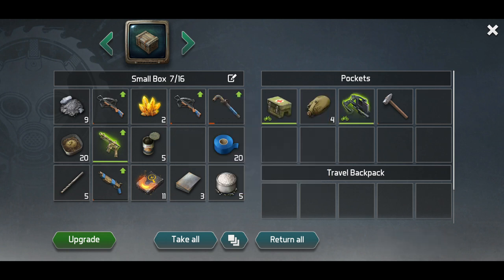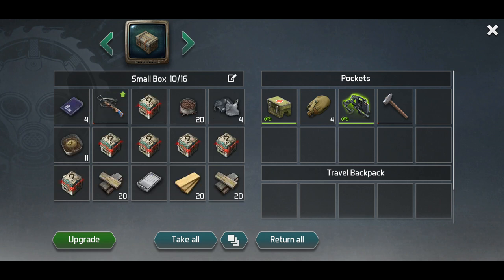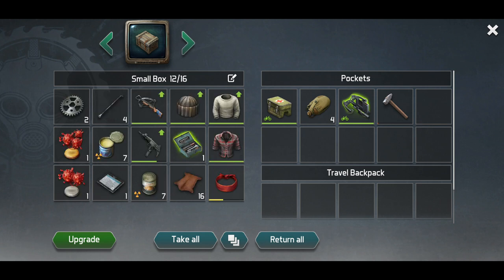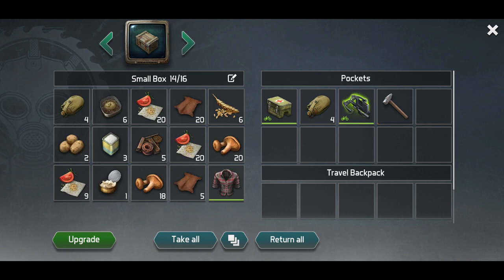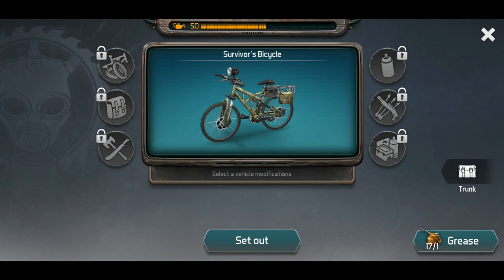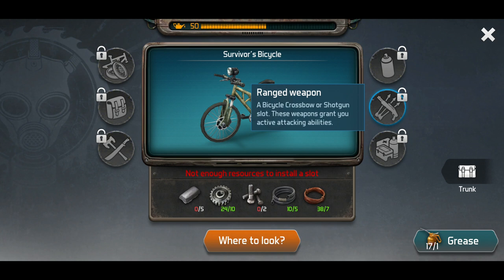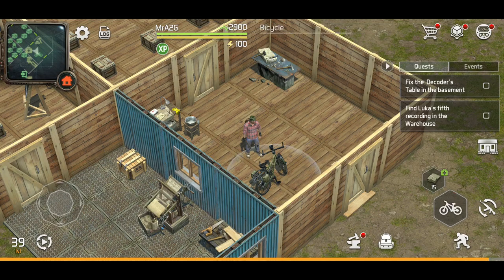I've got the crossbow here. I don't think I can do any of this until I upgrade those initial slots — I think that's what's going to have to happen before I do any of that, to be honest with you. If I go to my bike here — yeah, see, it's not going to allow me to do anything right now.